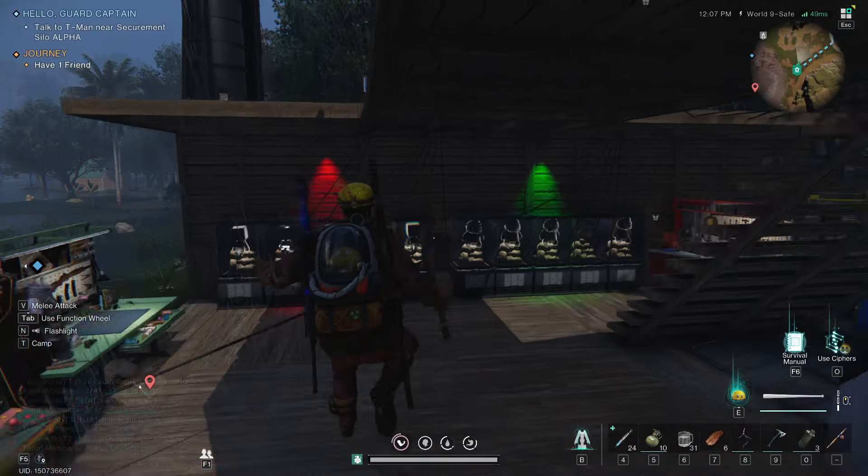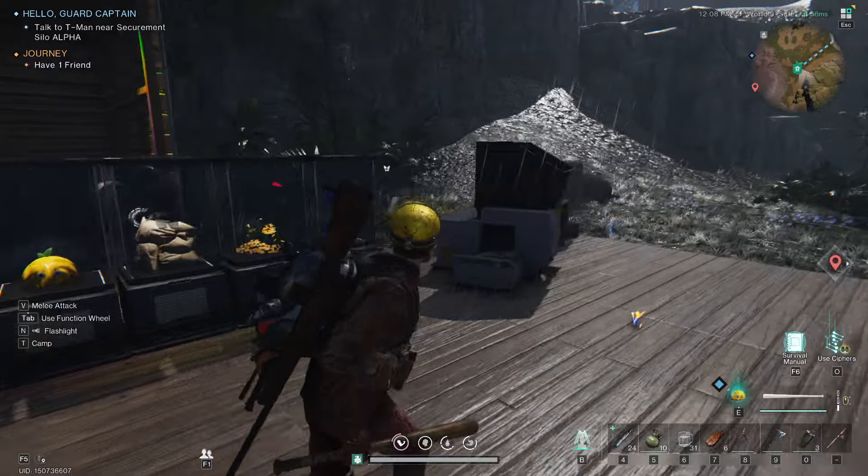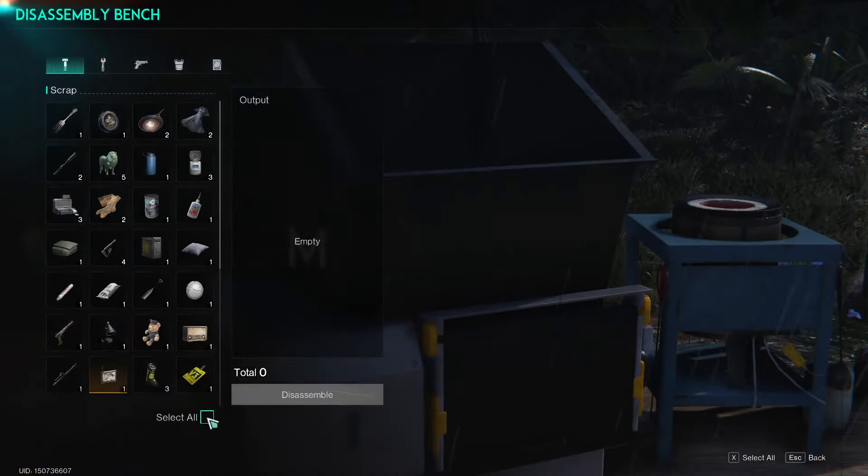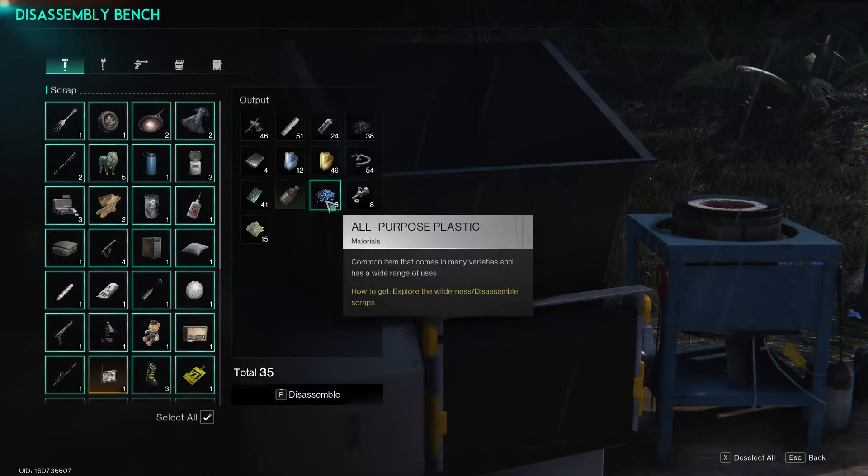You'll be able to collect a bunch of different items, and then when you teleport back to your territory and go to your disassembly bench, if I click Select All over here, as you can see,